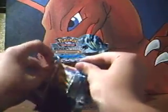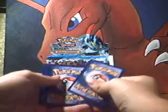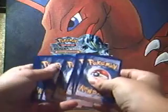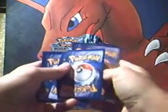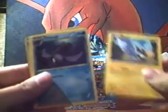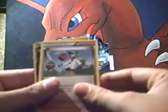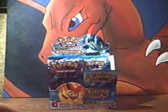I hope the next Destiny set does the reverses the same way. I'm not sure if they will though. Elgyem, Mienfoo, Larvesta, Amoonguss, Blitzle, Tornadus, Garbodor, and a Cofagrigus reverse — that's really good — and a Lilligant, possibly one of the worst rares, but that's okay.